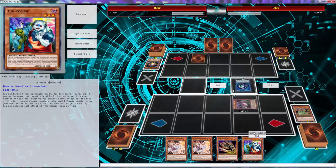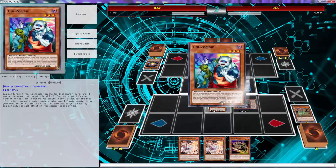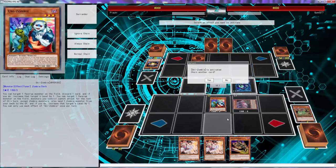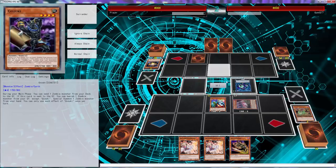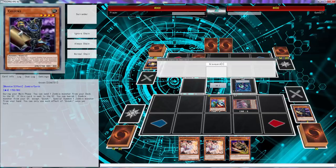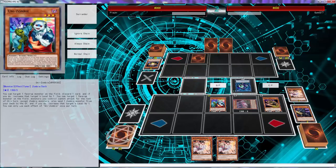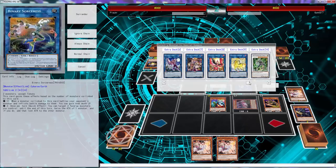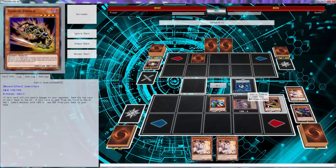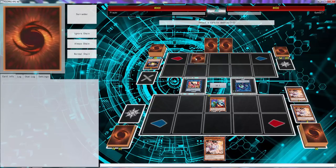How do we win this? I know exactly how — we're going to go for Gozuki, he's the man around campus. With Ash Blossom too — I don't personally like hand traps, but god damn do they make the game so much simpler. They make everything so much easier, especially Ash Blossom in zombie decks.